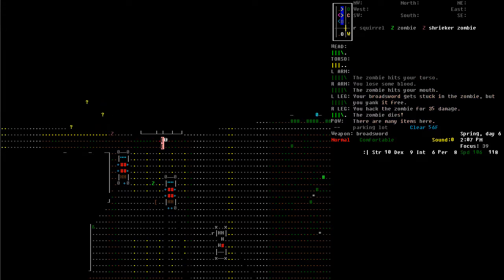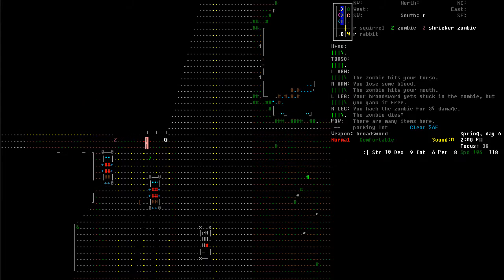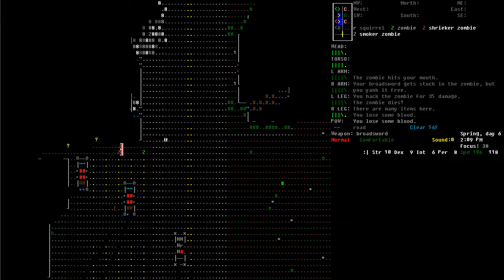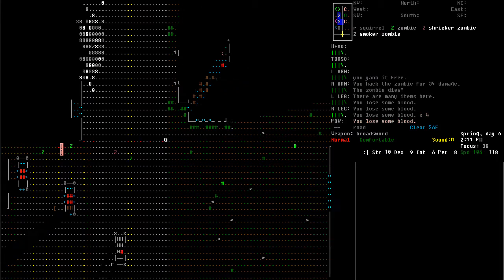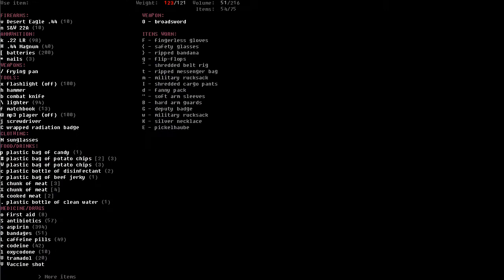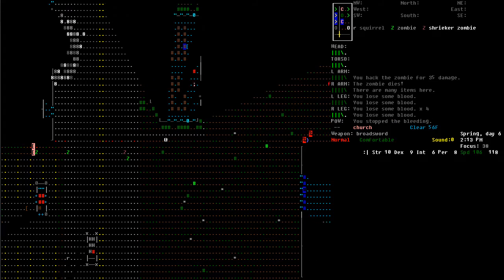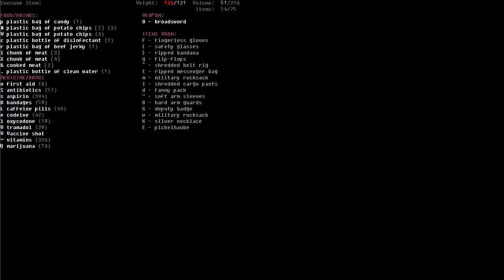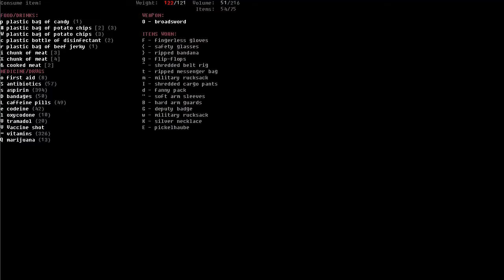We are getting a whole bunch of zombies coming after us right now, and I really need to use some more first aid on my torso, because this is going to be a bad news kind of situation. There's a smoker up here too. This could be the end of us with all these zombies coming, and I'm losing some blood — that is not good. Let's activate some bandages and stop the bleeding. We're okay-ish. Let's eat some stuff and drink some water, maybe recover a little bit. I wasn't paying attention to the bleeding.